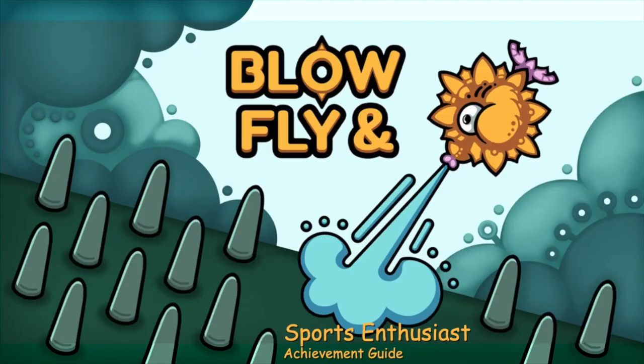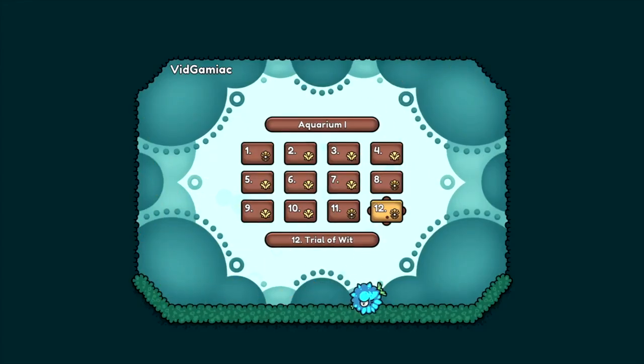Hey everybody, this is Aaron here from GAMIAC.com. Here we are today back in the new title update for Blow and Fly, going for the Sports Enthusiast Achievement. This one is going to be done on Aquarium 1 at level 12, Trial of Wit.